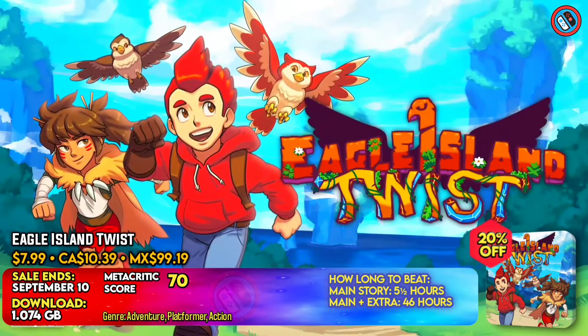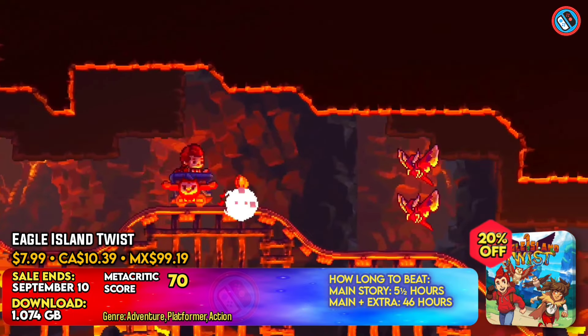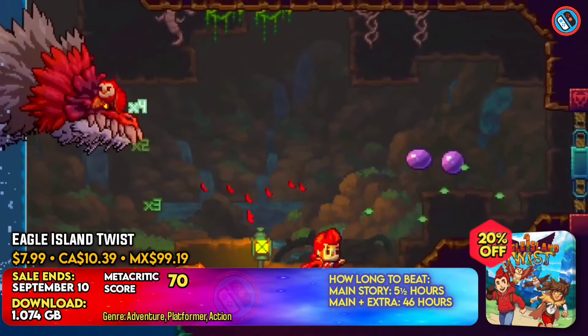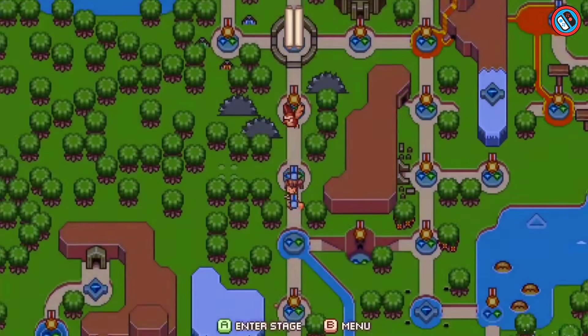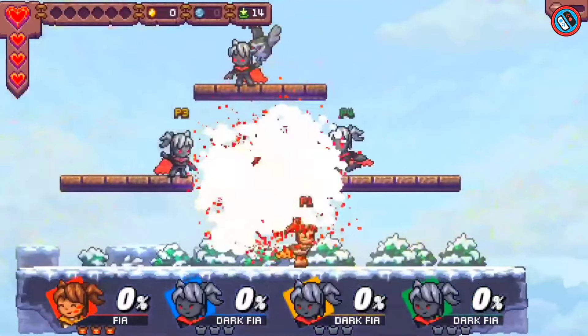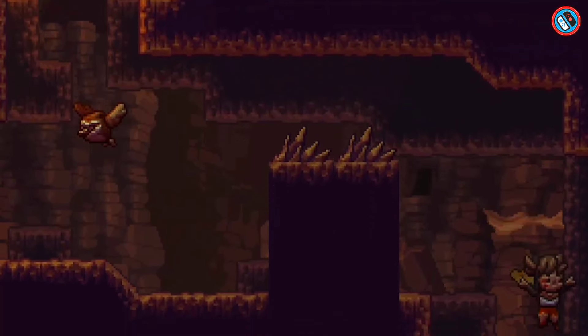Eagle Island Twist is a roguelite action platformer with falconry-inspired fighting techniques, randomly generated stages, and difficult boss battles. Players may select between a narrative-driven adventure and a speedrunner-style rogue mode, featuring 85 skills to diversify gameplay. Classic mode allows players to combat with their owl friends in dynamically created environments full of surprises and spaces to explore.